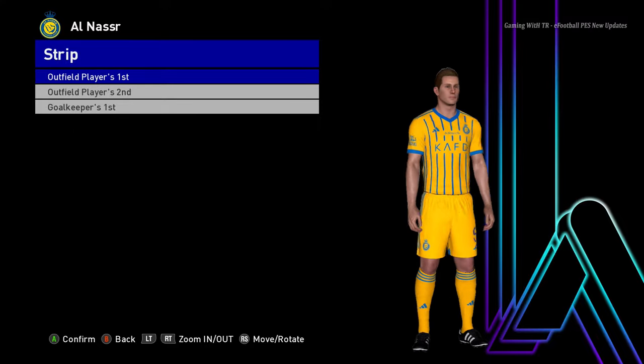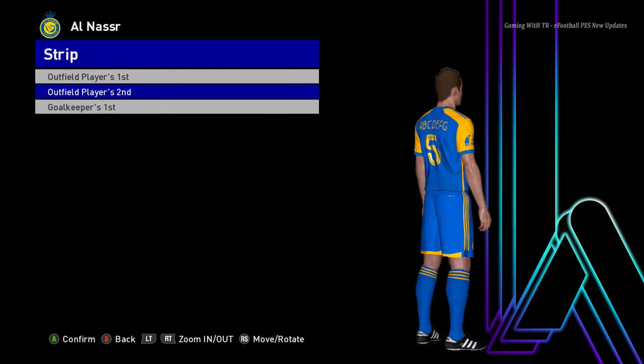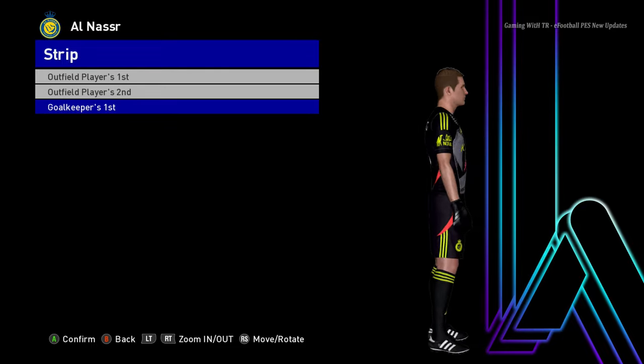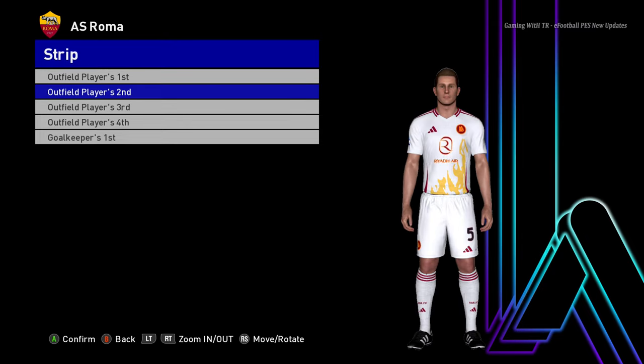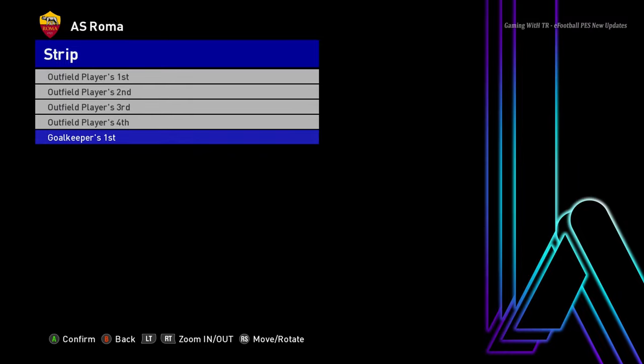Let's go for the next team. Here is Al Nassr — this is the home jersey and here is the away version. That's pretty cool. And here is the goalkeeper version. Let's go for the next team — here is Roma. This is the home jersey of Roma.